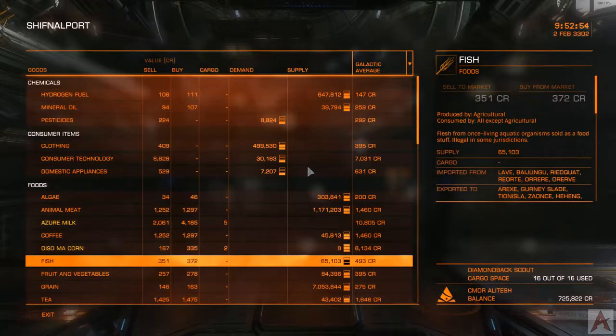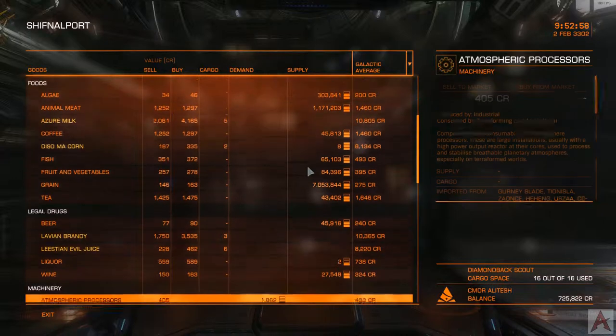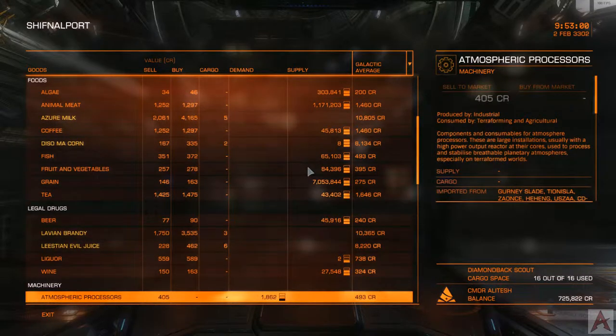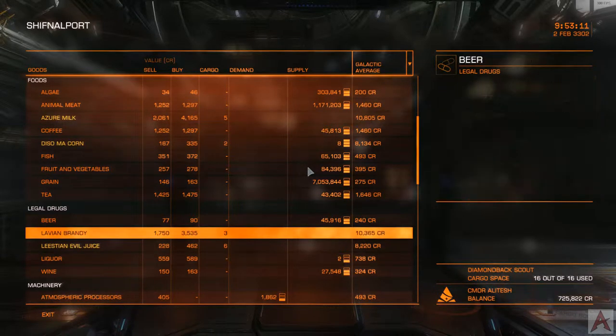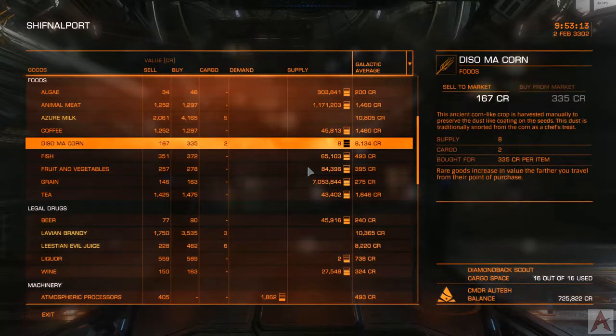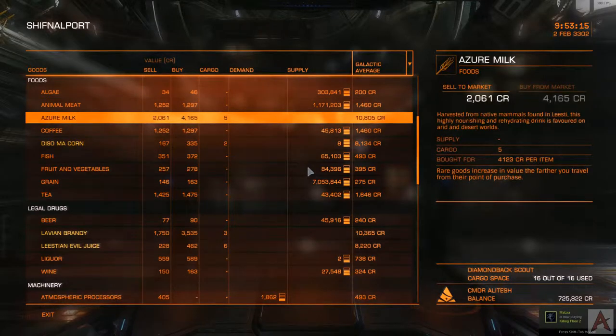There are all kinds of resources out there on the internet that will show you where to go and what particular routes you may want to run. In many cases, folks will take a random stab at the profitability of those routes, but I've really found that information to be generally misleading. As you can see, here we have six tons of Leastian Evil Juice sitting in our cargo hold, as well as Lavi and Brandy. We have a couple tons of Dissima Corn and some more of Azure Milk.